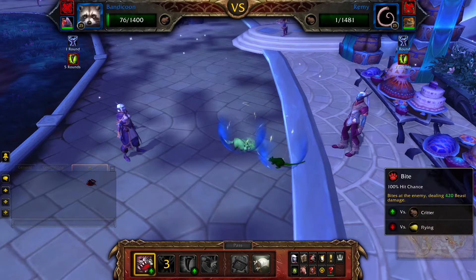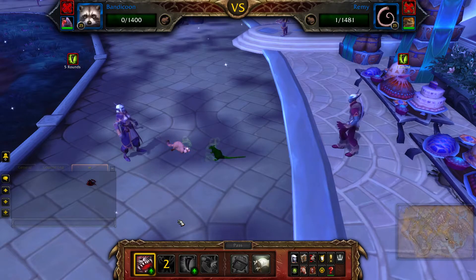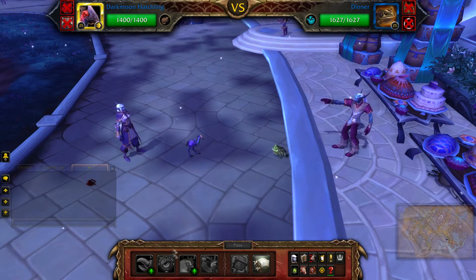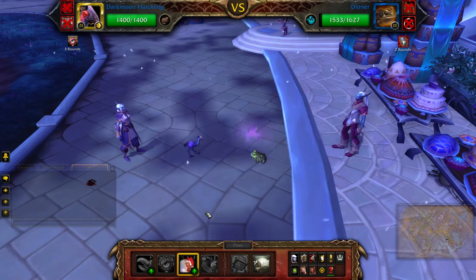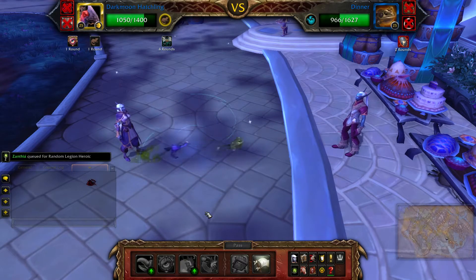When both of these pets are defeated, your darkmoon hatchling and Dinner will enter the battle. Simply cast Hawkeye followed by Flock, and then if Dinner is still alive after Flock, use Peck to finish him up.